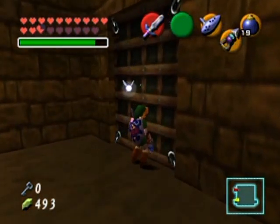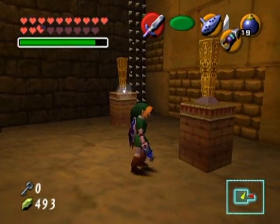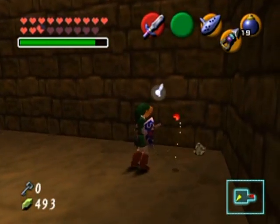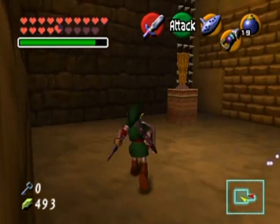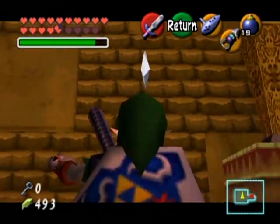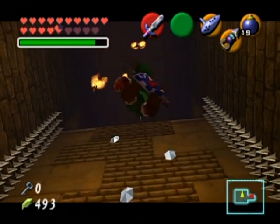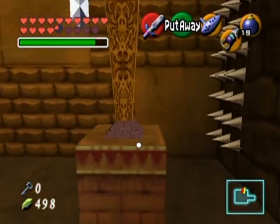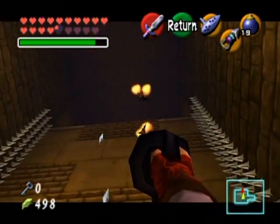Look at that — the locked door is open now. This room I recall being very annoying in the original if you climbed up the normal way. I thought you could longshot your way up these walls, but I guess you can't longshot onto the moving walls. You can grab onto the stationary walls though.